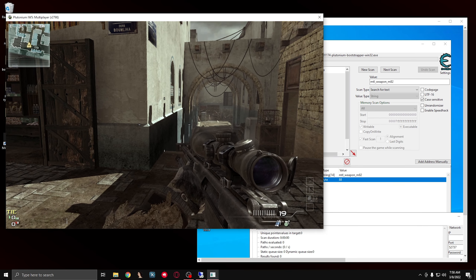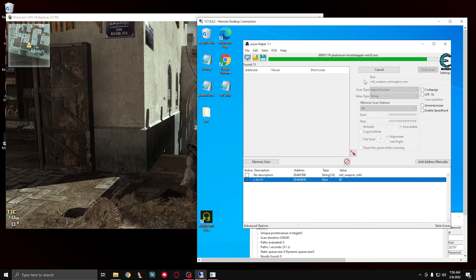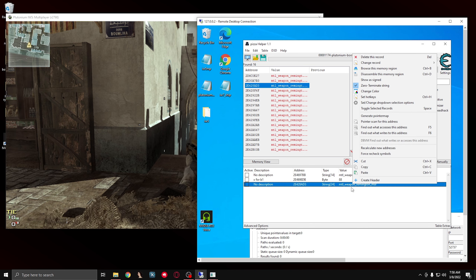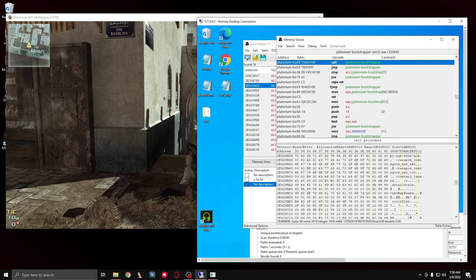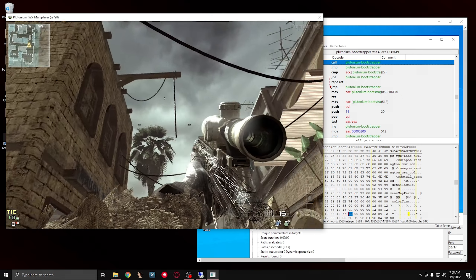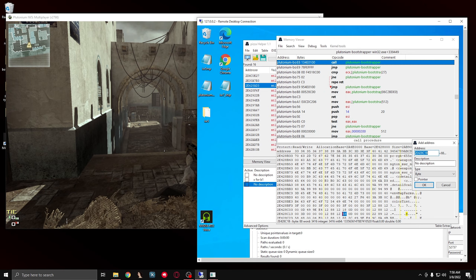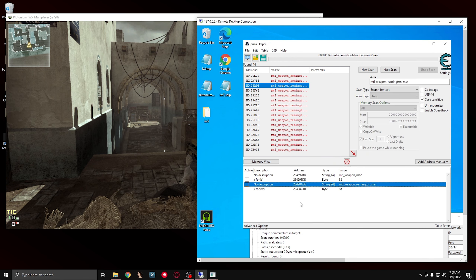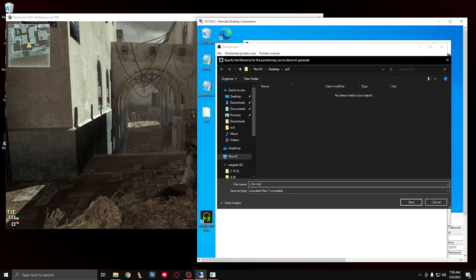Now the MSR is mtl underscore weapon underscore remington underscore MSR. From my experience, it's the third one down. So I'm going to Browse in Memory Region and then find the Color Tint again and find the X. Do FF, and I see this is the right address as well. So I'm going to type in 58 as the default value. Add this address to the list and name it X4 MSR, and I'm also going to generate a pointer map for this one as well, and name it X4 MSR.